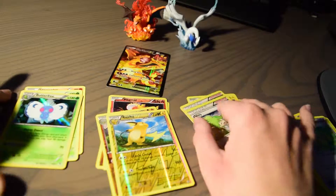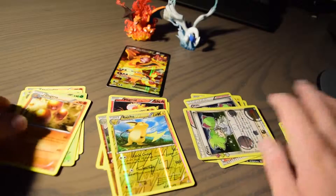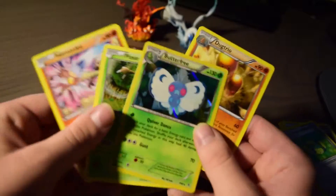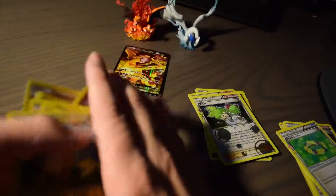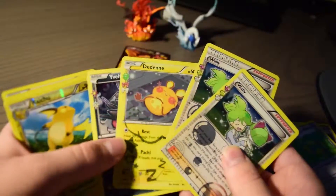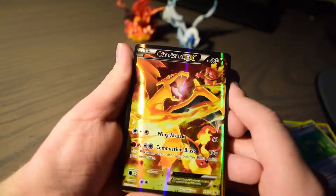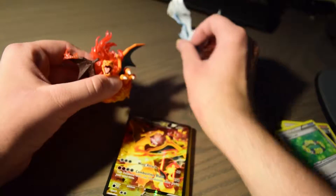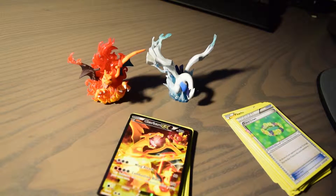That's going to be it for this one guys. Our other rare was Dodrio. We got some new cards — Butterfree is new, Dodrio, reverse foil Magmar — and some we already had. Two Wallies, a Dedenne, and Yveltal — I really like Yveltal so that's pretty good. Of course the epic Charizard EX is so shiny the camera can't focus on it. At least we got one EX plus the Charizard statue. Hope you enjoyed this opening! Stay tuned for the Darkrai opening later this month, and please leave a like and subscribe. See you guys next time!